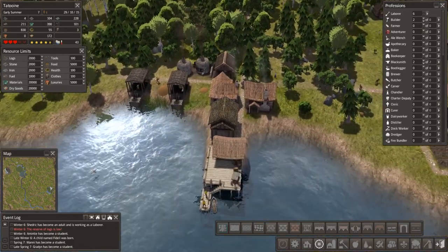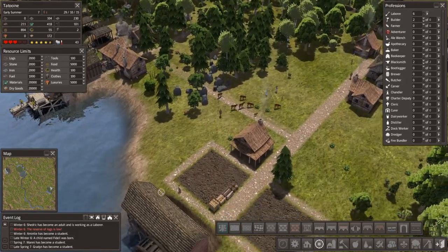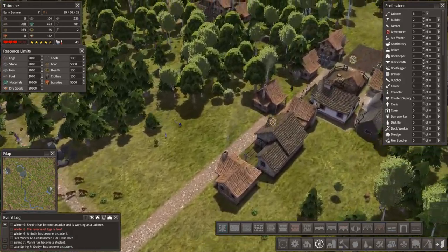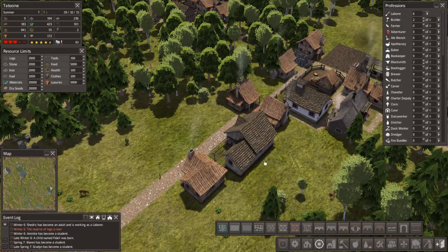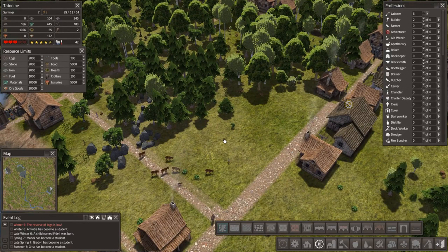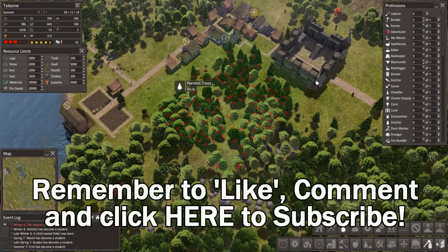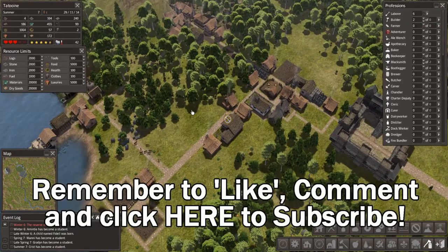I think we'll leave it there for this episode. Leave me comments if you've got any things you want me to do or show you specifically. We are out of logs — I've just noticed. Let's pause this for a second. We need our labourers to get some logs — I'm going to have to do that before the end of the episode. Harvest trees. Let's grab a nice bunch of trees from here. Boom. Get on with that boys. Alright guys, I'll see you for the next episode. Hope you enjoyed it. Peace out.